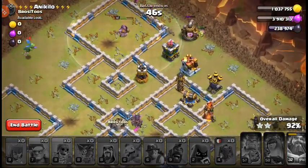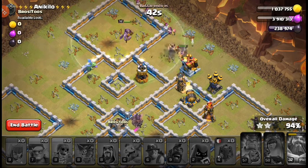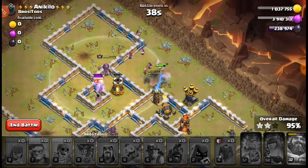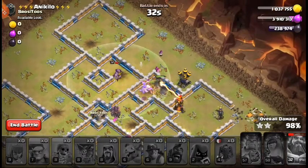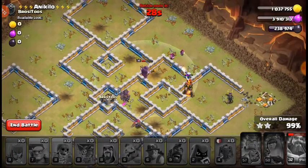I'm dropping the baby dragon, trying to get it onto the bomb tower. It has a couple of traps. I still have wizards left. Hopefully everything is smart — and yes, we're going to triple it! But please, don't do what I just did.